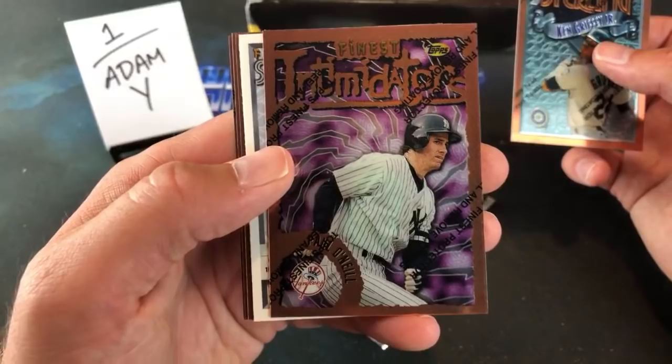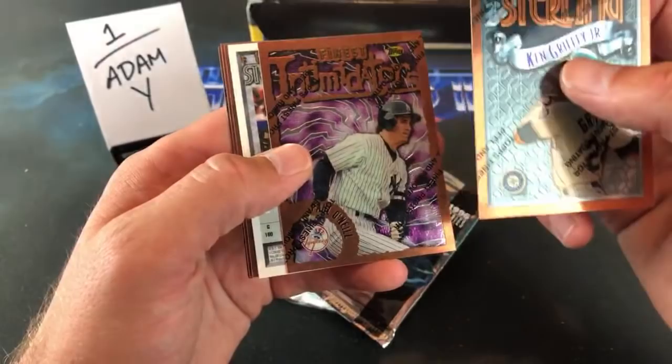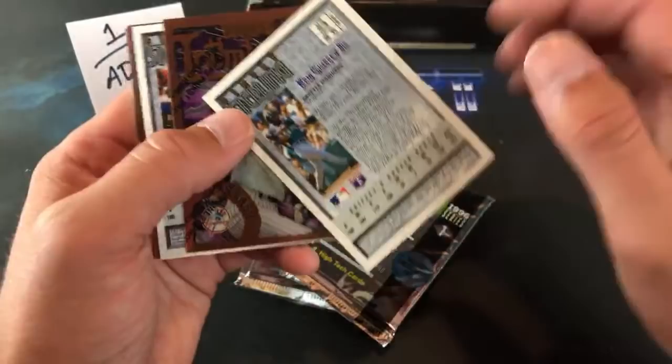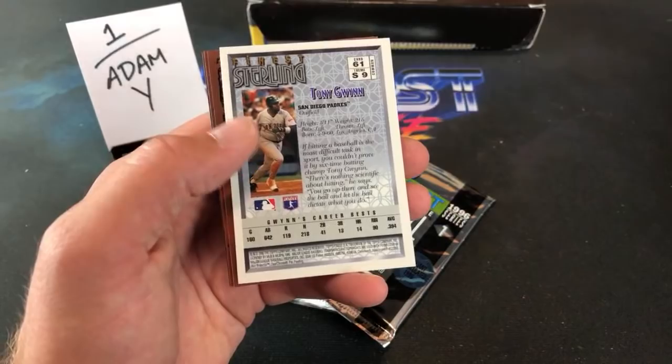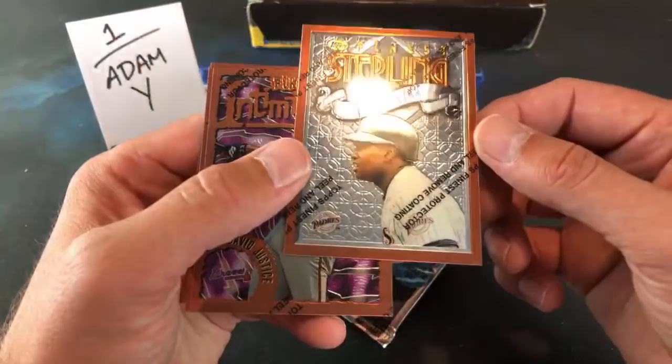And there's an Intimidator — Paul O'Neill. Shout out to Norman R., he's a big Paul O'Neill fan. Is this a possible refractor in the first pack? Usually they're flipped upside down. Tony Gwynn is upside down — is it a possible refractor? It is not, but that is a freaking sweet-looking card. Wow, that Griffey is pretty freaking awesome — they start doing all this crazy stuff with card number and theme number.